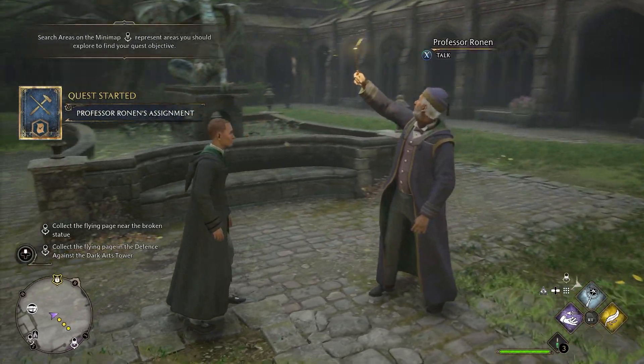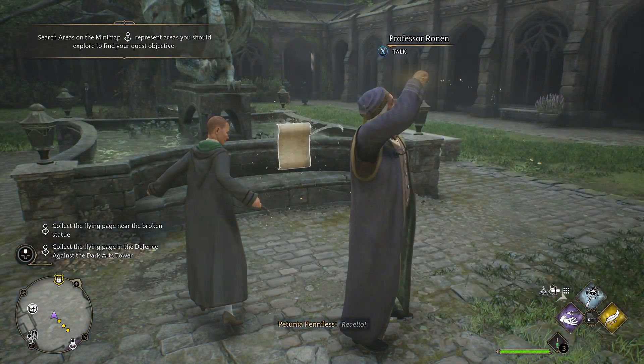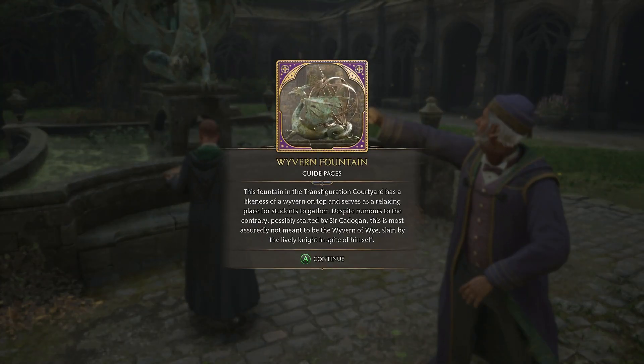Just right there I saw a field guide — the Wyvern Fountain. This fountain in the Transfiguration Courtyard has a likeness of a wyvern on top and serves as a relaxing place for students to gather. Despite rumors to the contrary, possibly started by Sir Cadogan, this is most assuredly not meant to be the Wyvern of Wye slain by the lively knight in spite of himself. Collect the flying page near the broken statue and collect the flying page in the Defense Against the Dark Arts tower.